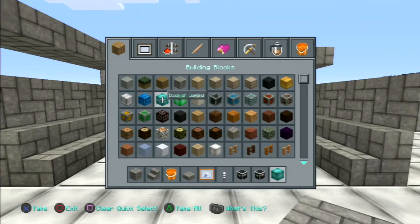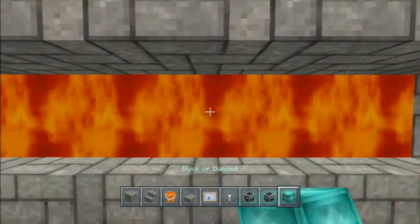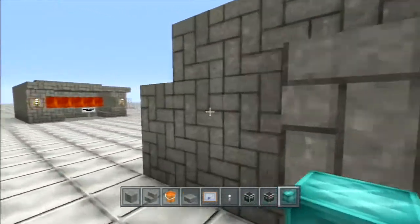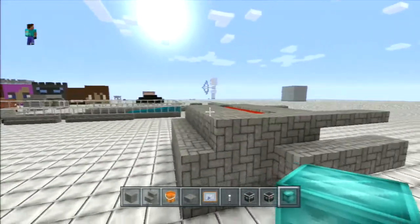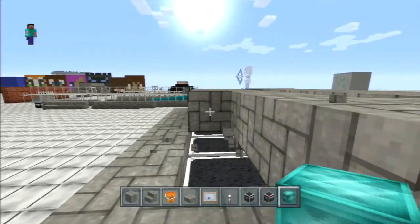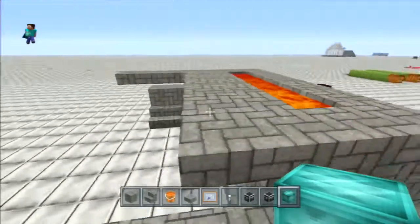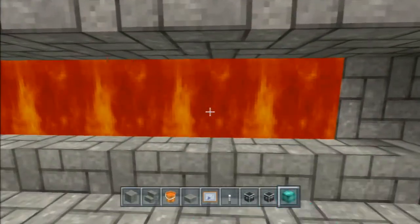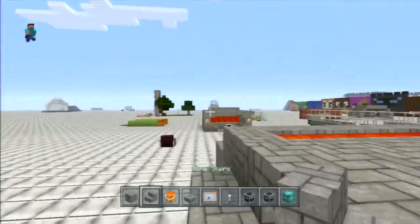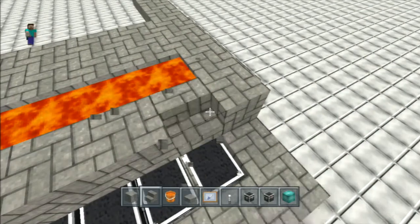Then go ahead and get some blocks of diamonds out for loot. You've got a bunch of hidden chests, but I'm not able to get into them — oh, silly me, you can't put that on there. And you still can't get in.